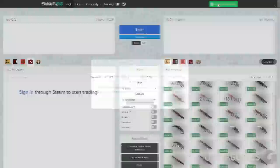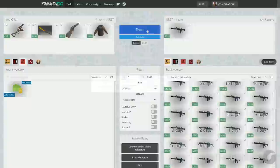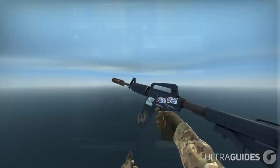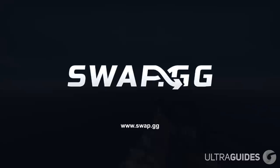Trade your skins easily and quickly on swap.gg. First, log in through Steam, set up your trade URL in the settings, then simply select the skins that you want to trade and click the trade button. Then all you have to do is accept the trade offer and enjoy playing with your new skins. It's not only possible to trade skins on swap.gg, but users can also add funds with real money to use in their trades. You can also purchase items directly by clicking the buy items button for instant skin purchases. Make sure to check out swap.gg with the link in the description below.